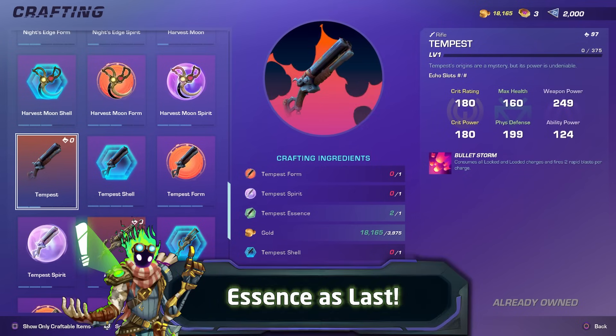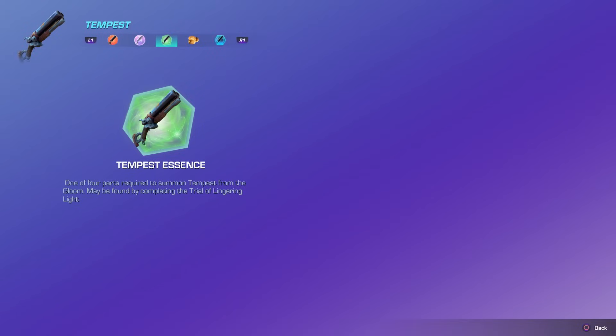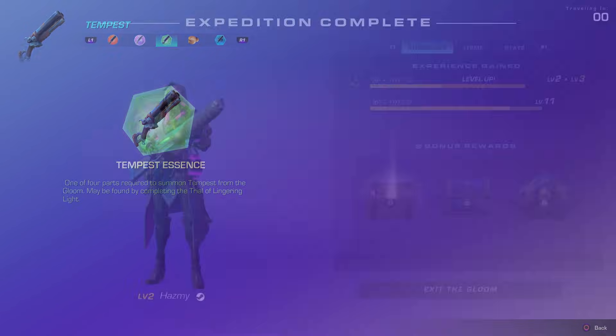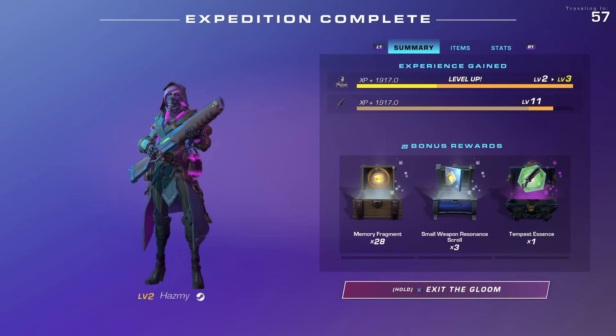First, I recommend leaving the unique Tempest Essence for last, since while it does say it's a boss item reward, I actually managed to get this component from a random dungeon reward chest — so leaving it last gives you a chance to be lucky first and focus on other items.